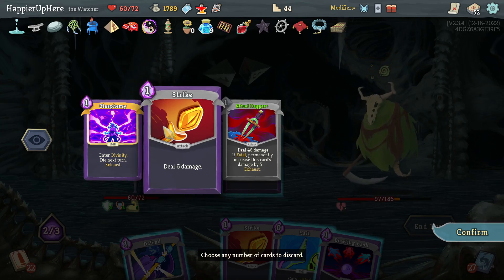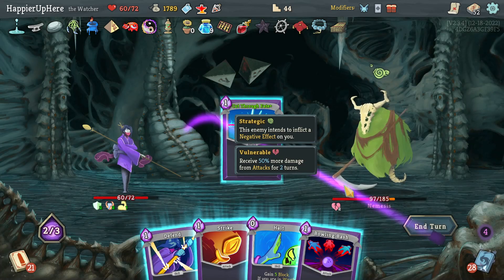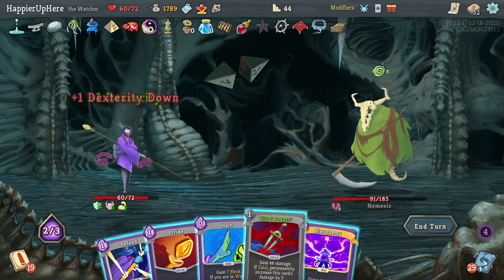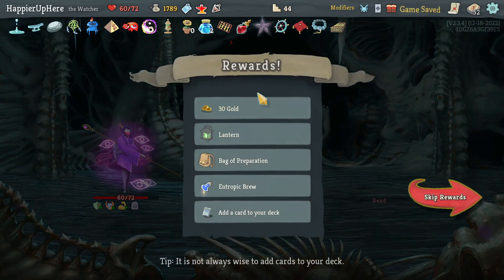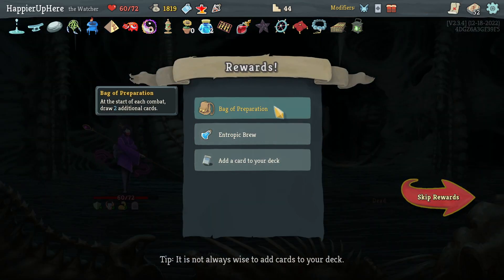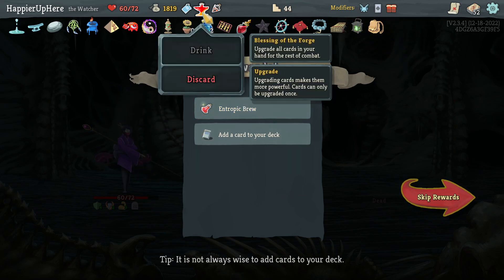Crush Joints, Cut Through Fate — there's Blasphemy and Ritual Dagger. Weave and Ritual Dagger with Blasphemy is enough to kill. Got Lantern Charge — call with additional energy. Also Backup Operation — at the start of combat draw two additional cards. Very nice. And Tropic Brew over Blessing of the Forge, and another Cut Through Fate.